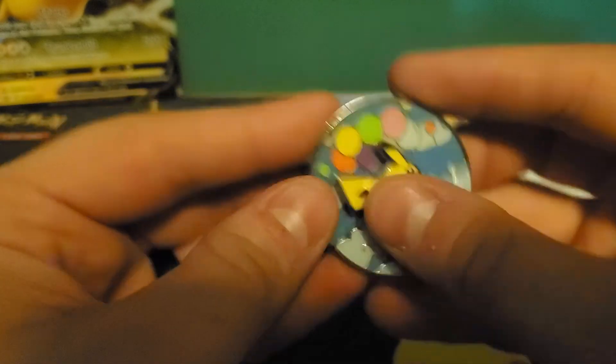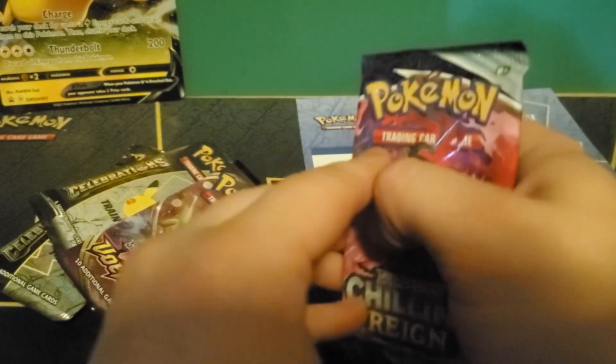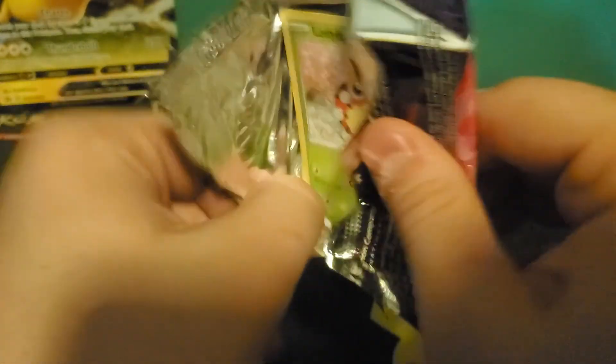Let's go ahead and get into the opening. Let's start with the regular packs, and then we'll do the Celebrations later. For Chilling Rain, I still need that Zapdos — let's see if we can pull it.